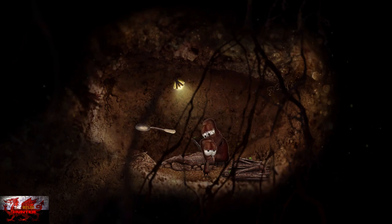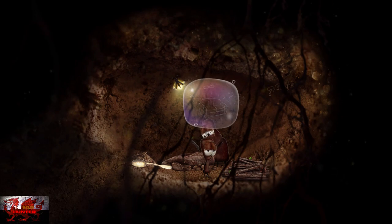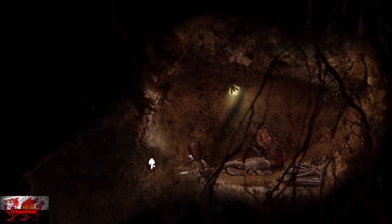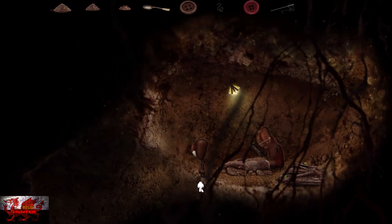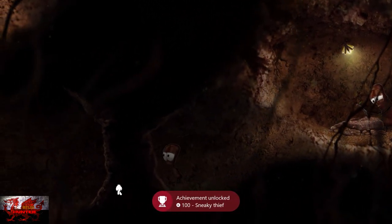As soon as you see his eyes close, that is the best time to do it. He's going to start slowly going to sleep. An ant's life is boring in video games, but it always seems so fun carrying things. As soon as he falls asleep, grab the third dirt pile. Now we're going to head back down as we unlock the Sneaky Thief achievement.